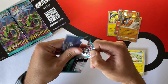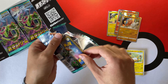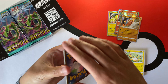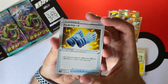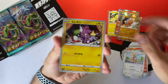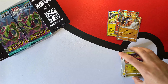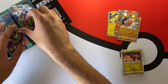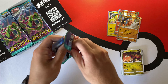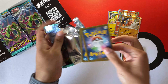I didn't notice any misprints — there probably are some, just not in the ones I opened. So it improves in one way and gets worse in another. We'll see in the upcoming days and weeks when we open more Evolving Skies what we find. Let's continue — so far three holos!